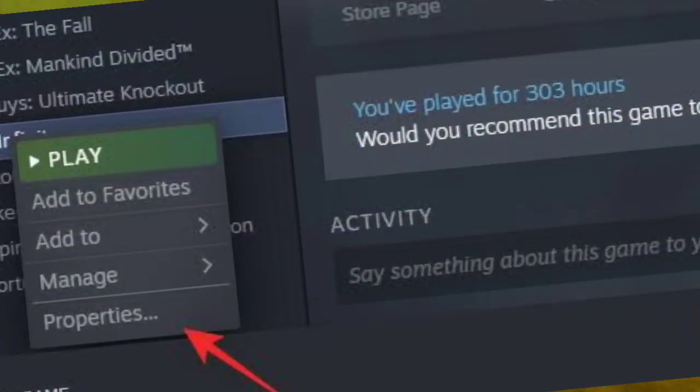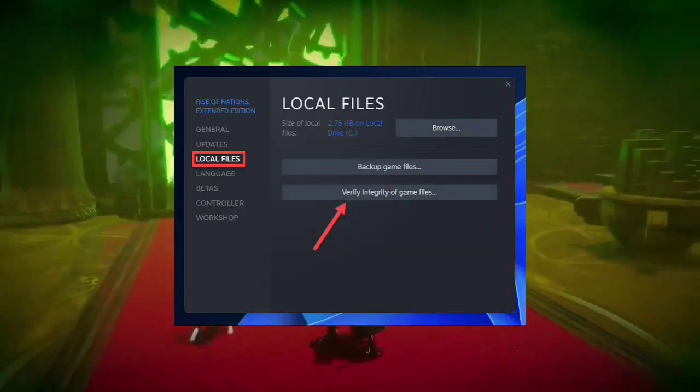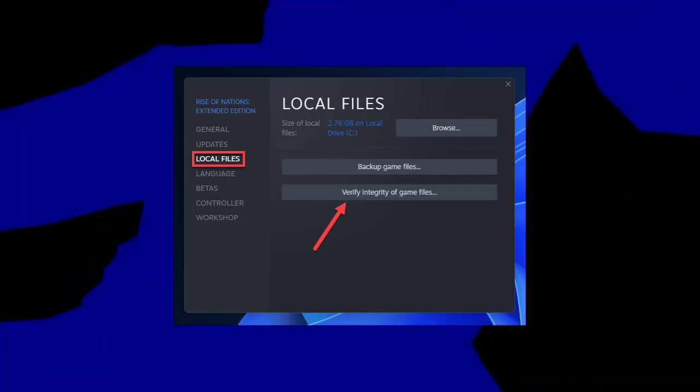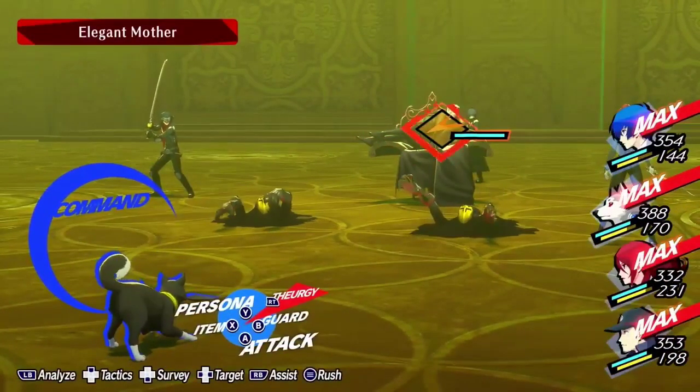5. Verify game files — Steam users, make sure your game files are in good shape. Right-click on Persona 3 Reload in your library, head to Properties, click Local Files, and hit Verify Integrity of Game Files. Ensure none are corrupted for a smooth gaming experience.